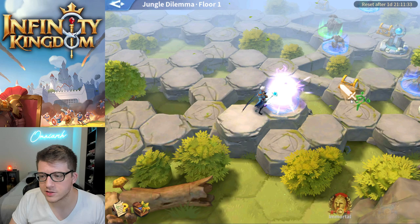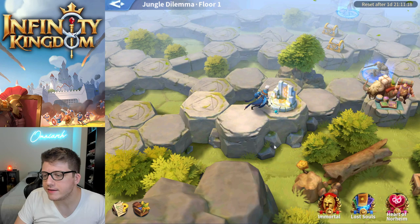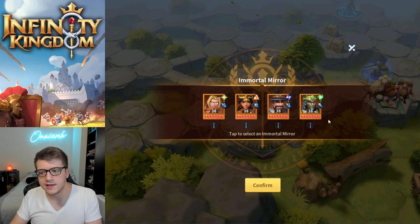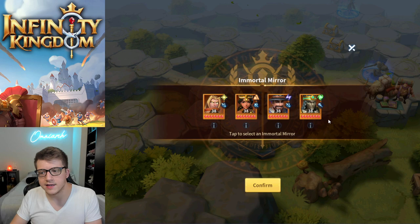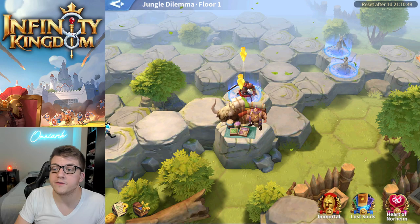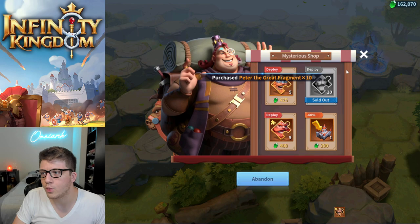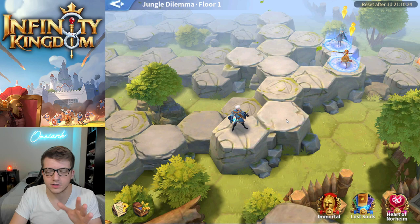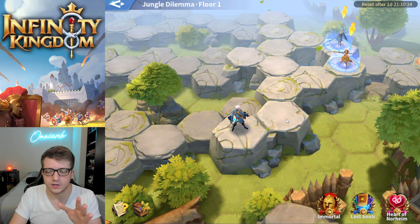The mirror gives you the choice of recruiting an immortal. You generally want to pick one that matches your team's element so you can maintain the element bonus if one of your immortals dies. One exception I make on floor one: if the mysterious shop has fragments I really want, I'll skip a fight to get to that shop. You can also pick the shop and then abandon without buying anything — a useful tip if you ever want to skip a fight and move forward.